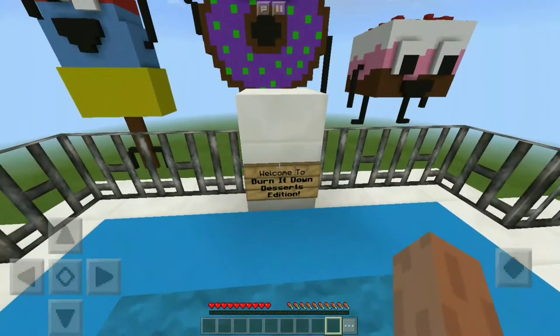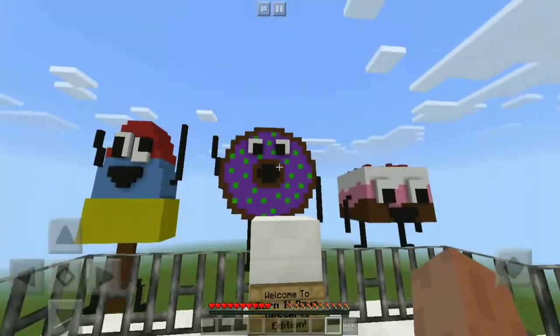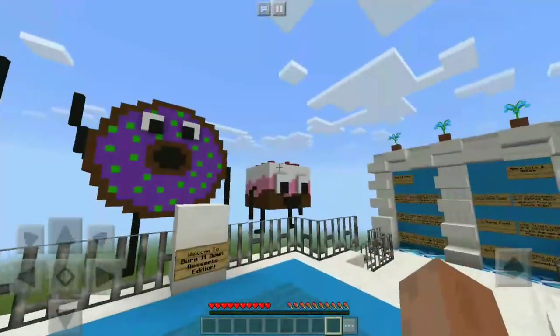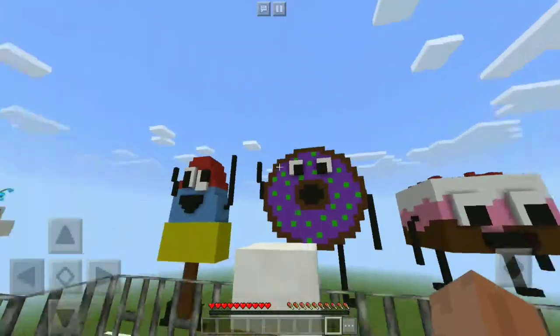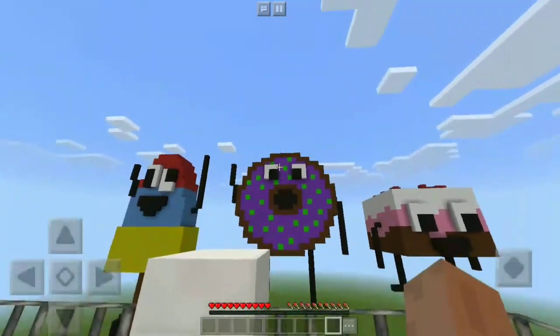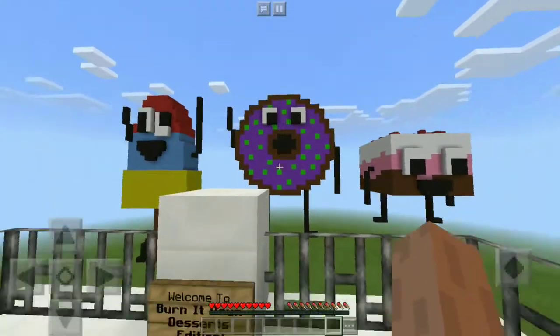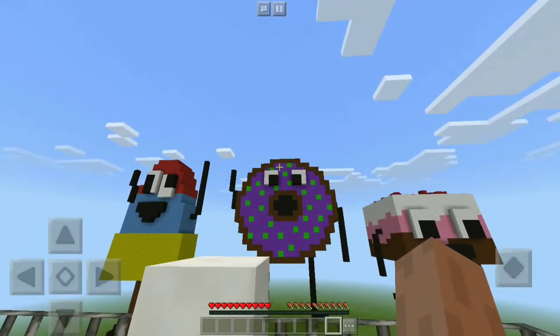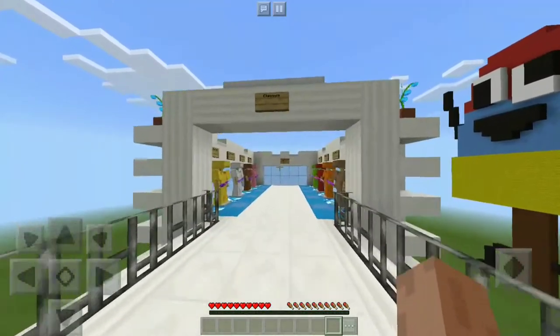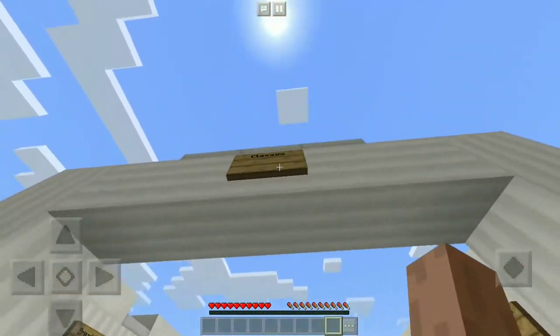Today we're gonna do 'Burn It Down — Desert Edition.' Basically what we have to do is spawn in as a donut, cake, or popsicle. Donut is this, cake is this, and popsicle is this. We're gonna spawn in as the donut and then we have to just run before the lava kills us, and basically we have to survive.